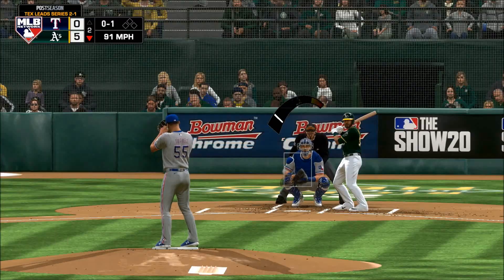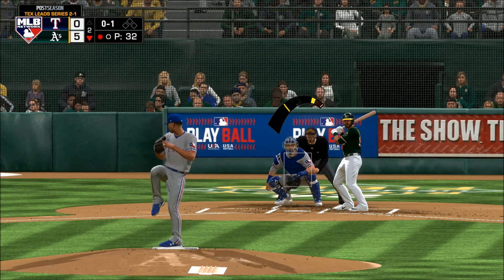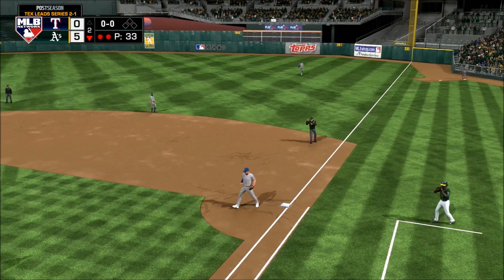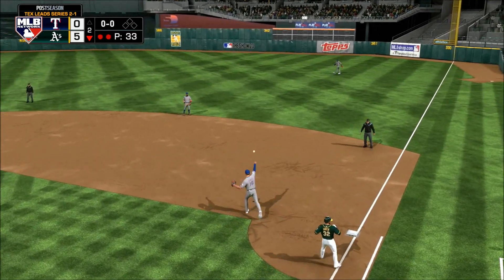Now the A's designated hitter — but that was a pretty good pitch to hit. He might be kicking himself that he swung at that one. Scooped up and he'll step on first for the out — three unassisted.